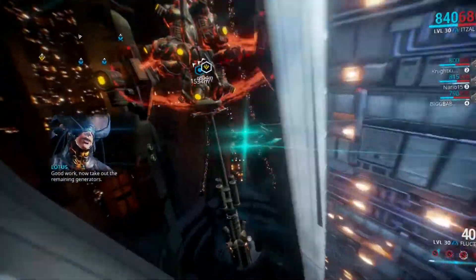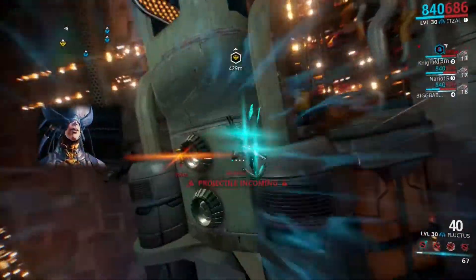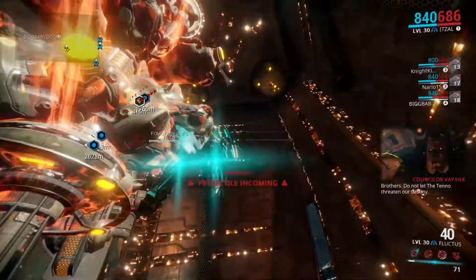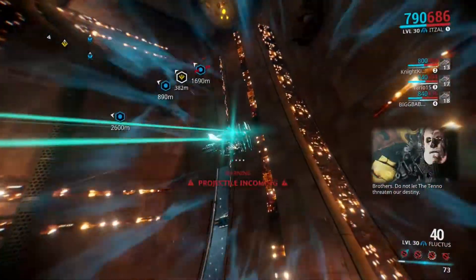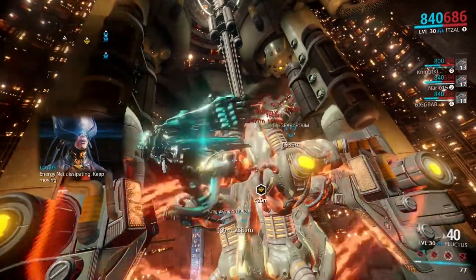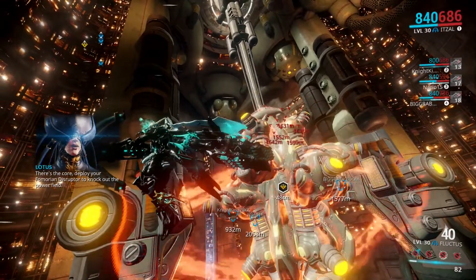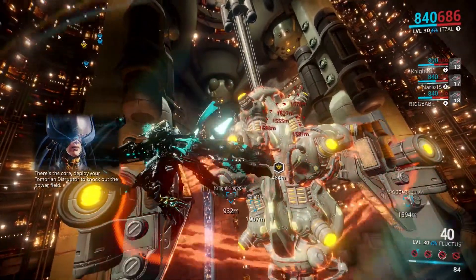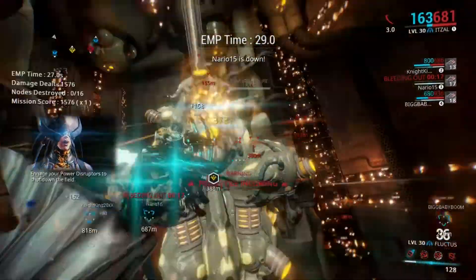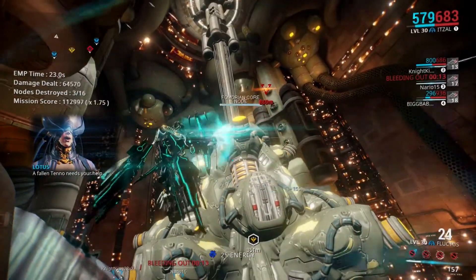Then you fly inside the crack of the ship and fly up inside the core of it. I recommend having somebody in the front and the back — you can see I'm going to the back of the ship here. You have to shoot these little yellow twisting things all around it. There are 16 of them, and if you have a person on each side it should be really easy. They blow up after you damage them enough.